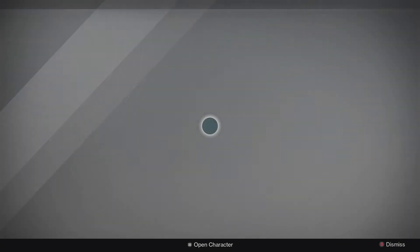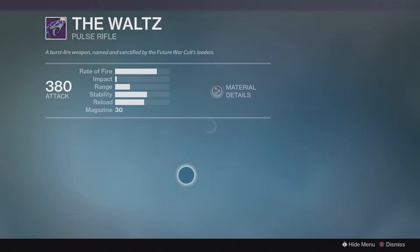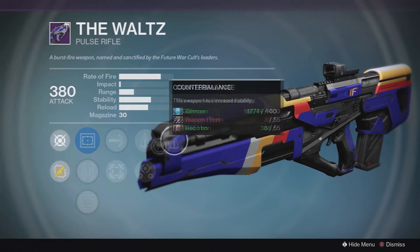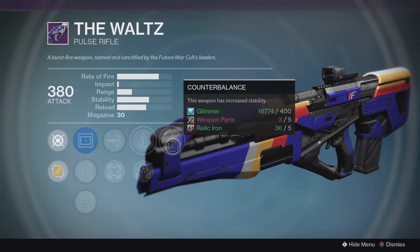Last but not least, head up here to the Future War Cult and we're going to check out the Waltz. I'm not really in the market for a Waltz, but I've heard this is as close as you can get to a god roll. It has Counterbalance, Perfect Balance, and High Caliber Rounds, which really looks sweet. I actually might grab this if I can get enough legendary marks, so definitely check that out as well.